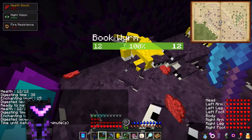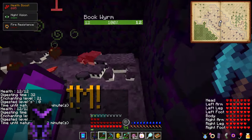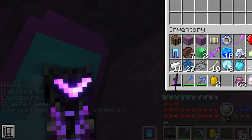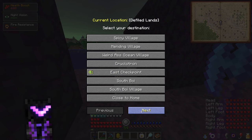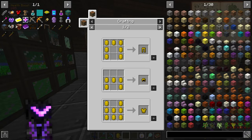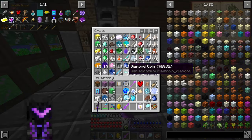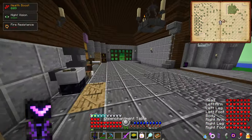We got the golden scales we need for the disenchantment table. We need three emeralds and an enchantment table, which we got somewhere. Boom baby — disenchantment table. We're going to stick it right here. I've never used this before, but we're going to use it now.